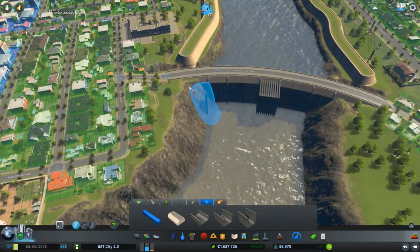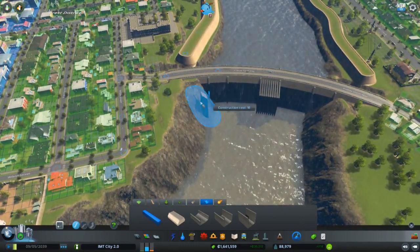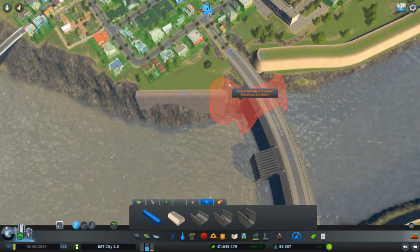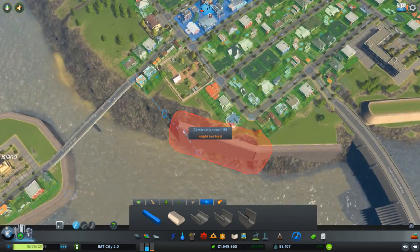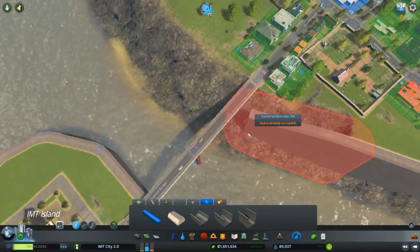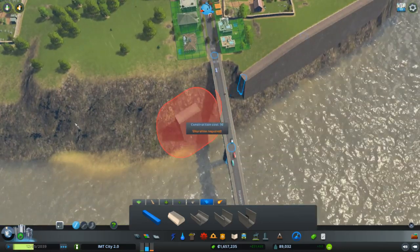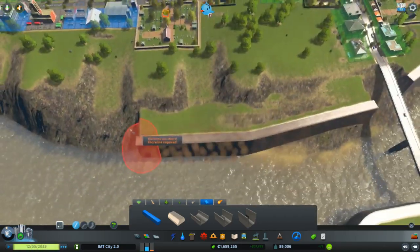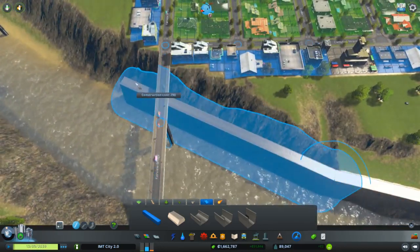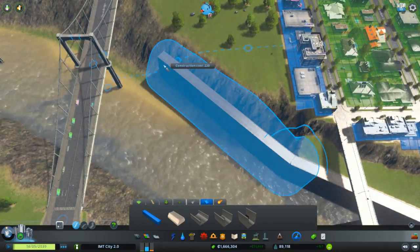The quays also really look nice on the edges of the water. It will give us a bit more land, which is also good. Obviously we don't need to risk any issues with floods being in this part of the city — well, if the dam breaks, then yeah. They will just look a bit nicer.